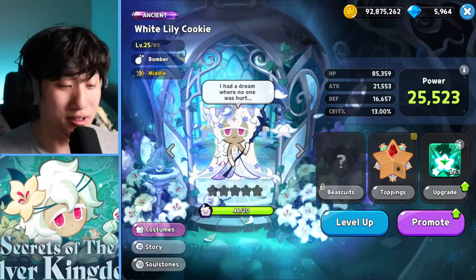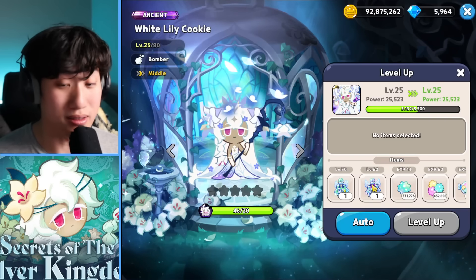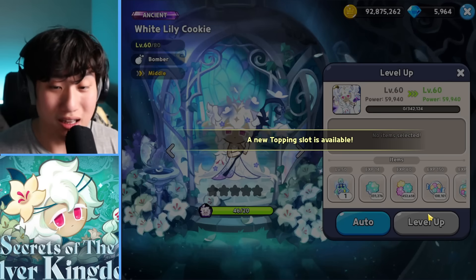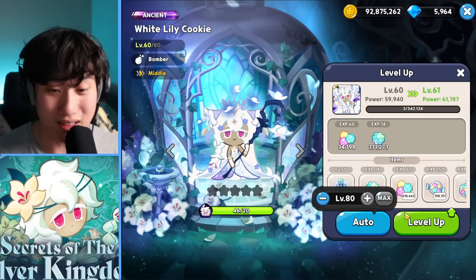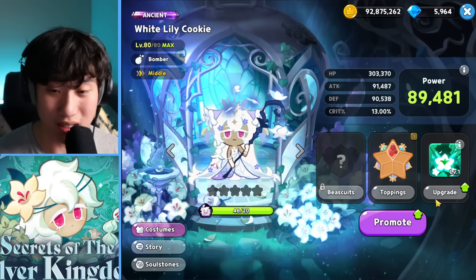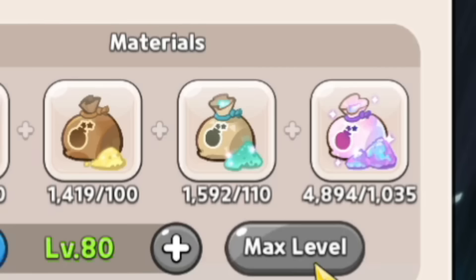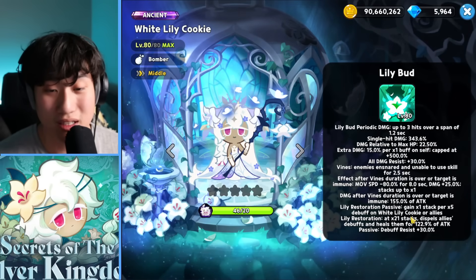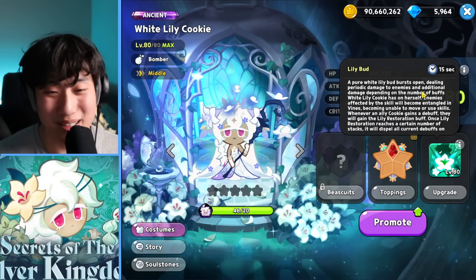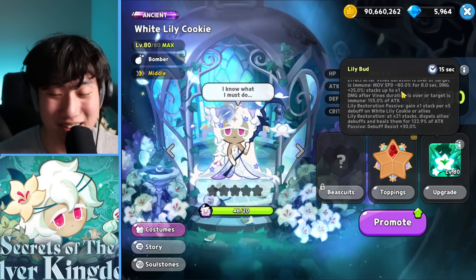White Lily Review is here. It's not going to be level 75 anymore — level 80 is where we're at. How many skill powder do we need? 1,035 of the pristine one. Holy! It cannot be an ancient without a paragraph of stuff. Goodness gracious.